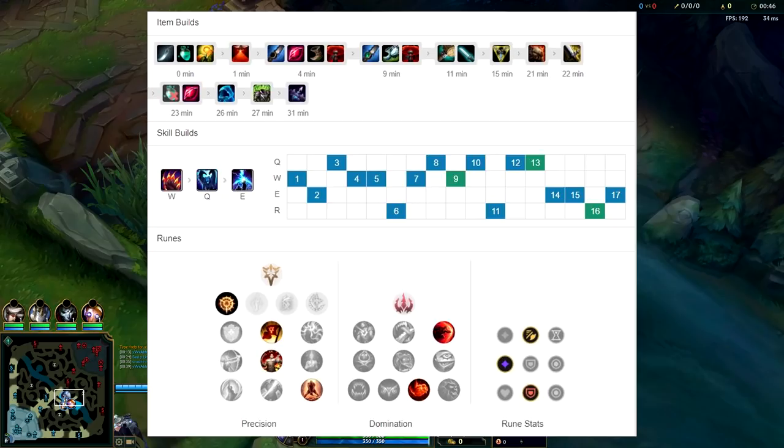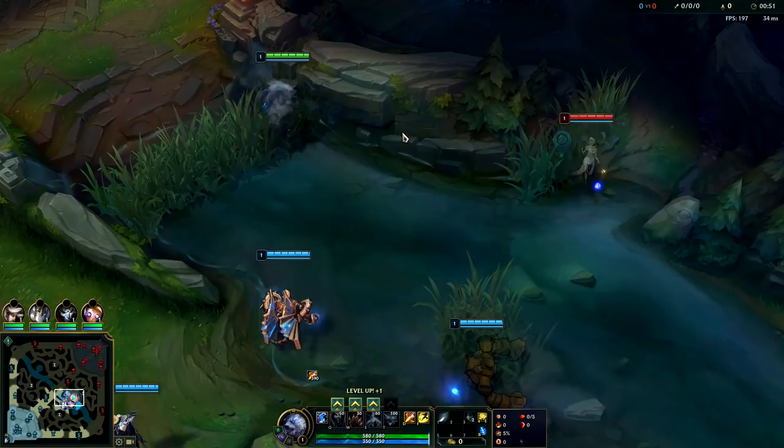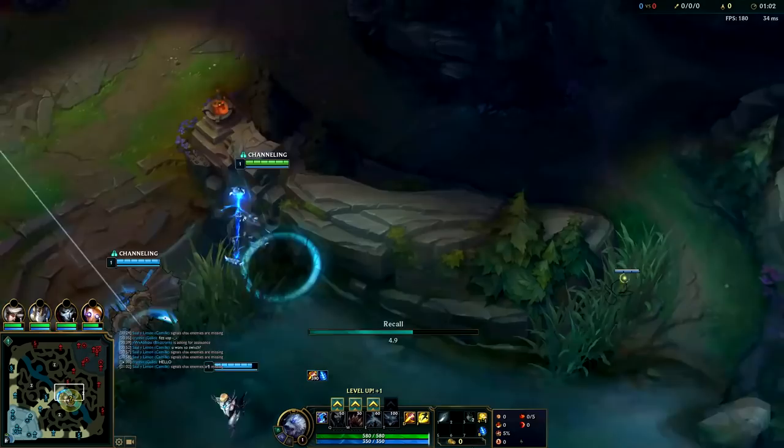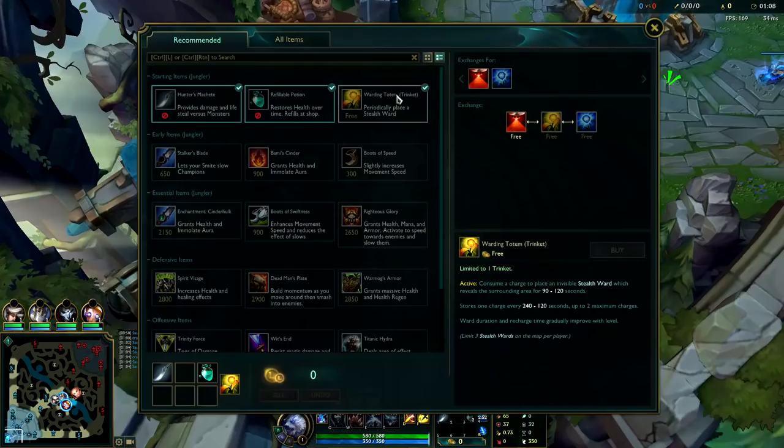What's going on guys, going to be showing you how to dominate on Volibear jungle. These are our runes on Volibear. You need to decide whether you're going Hunter's Machete or Hunter's Talisman. If you're going to be doing five or six camp clear, you want Talisman so you don't run out of mana. If you're doing three or four camp clear, it's better to go Hunter's Machete. If you're going to invade you normally take Q, but we didn't get pinched for the invade so I didn't bother.